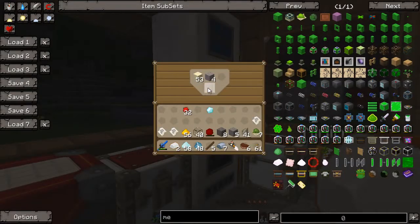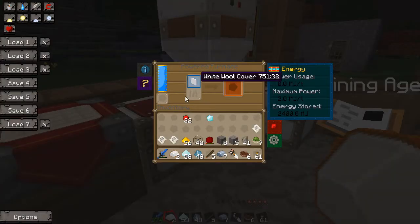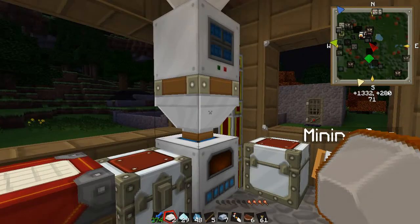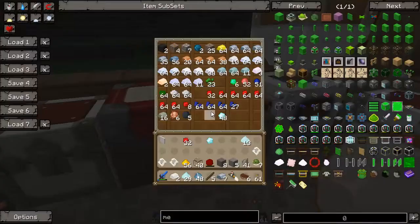I'm expecting I'm going to need a decent number of diamonds because advanced processors are pretty common when it comes to crafting for this mod. We're also going to need some silicone, which is quartz dust that's been cooked. Hopefully that'll be enough for a while. We'll let that cook — I only need one for this recipe.